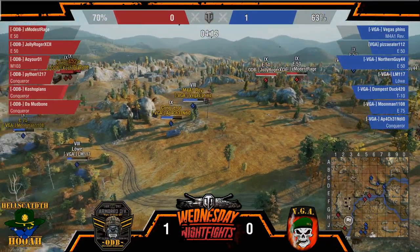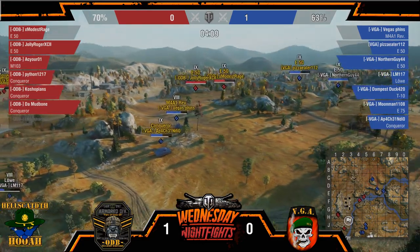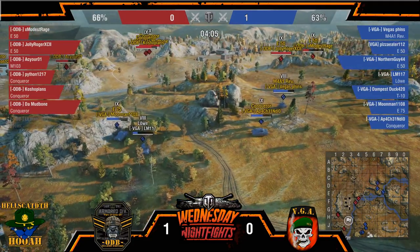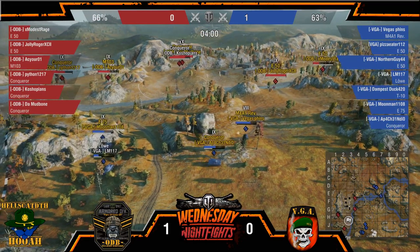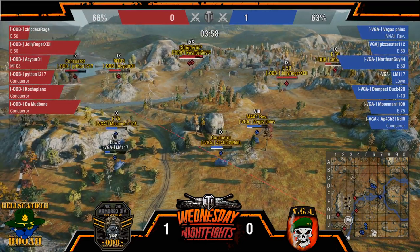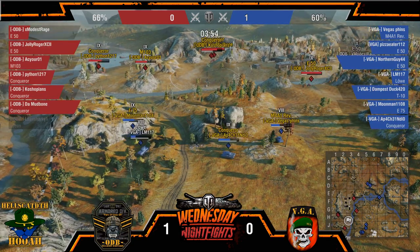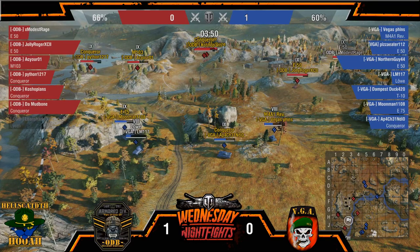Jolly and Modis bail — the smart thing to do. By the time everybody else gets up and around, Pizza might get some rear shots onto Modis, but Jolly would be around. Great path right there by Modis Rage — guy's getting out of there. I'd really like to see Modis just stay where he's at. Jolly Roger — this needs to start putting work into that tier eight.